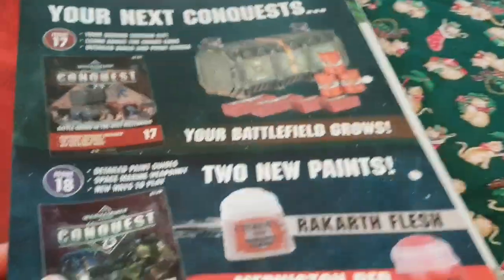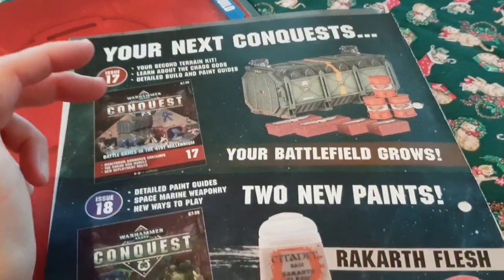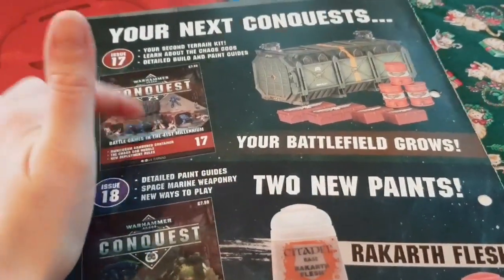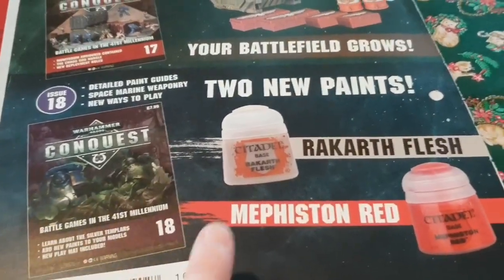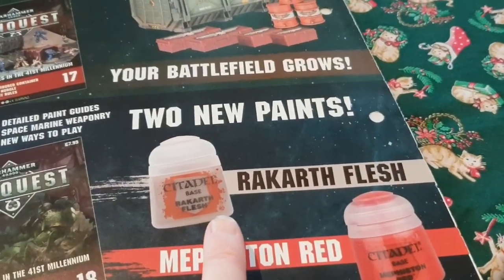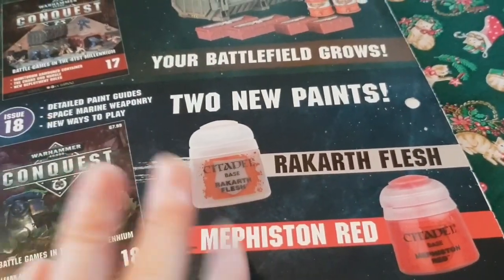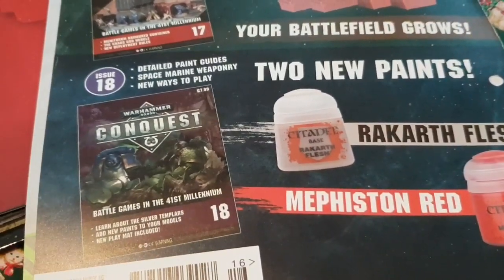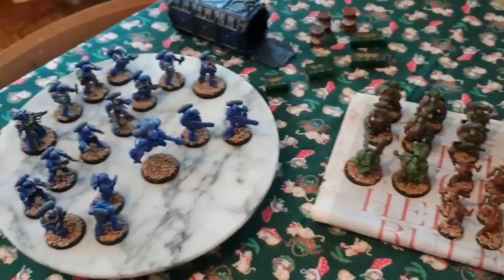Next week, which is Christmas week by the way - Merry Christmas to you all - you get your second terrain kit. Then in Issue 18 you get Wraithbone, Cadian Fleshtone, and Mephiston Red. That's kind of cool.